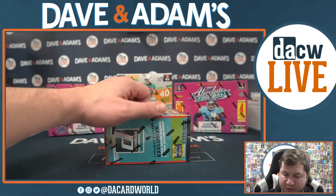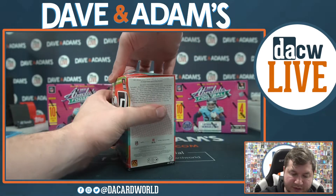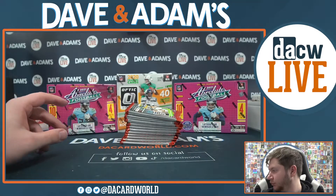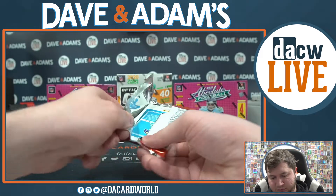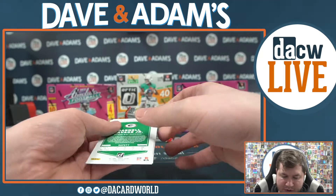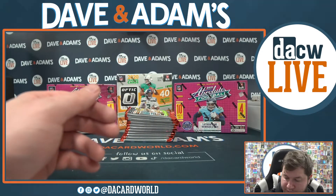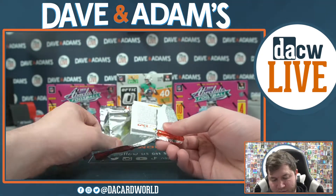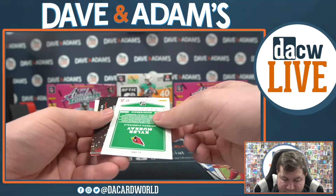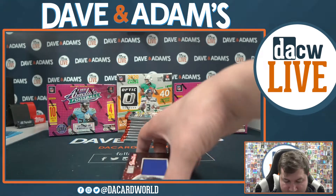All right, let's do this final blaster — Donruss Football Holiday 2021. And then we've got our three megas to finish it off. Tutu Atwell rated rookie. Emmanuel Sanders, Edelman, Murray, Fitz, other Murray — and that's going to be Jacob Harris rookie for the Rams, and JC Horn rated rookie as well. Kirk Cousins, Bobby, T-Juan Gibson, Bradshaw, McCaffrey, Claypool, and Ramondre Stevenson.